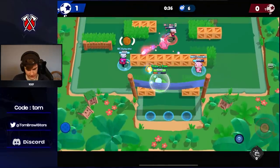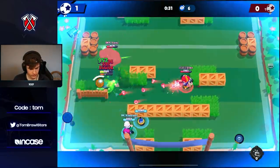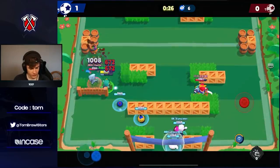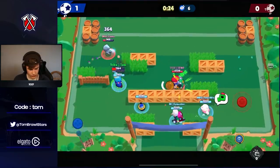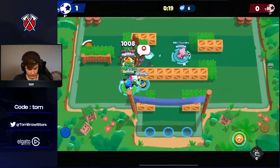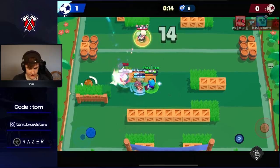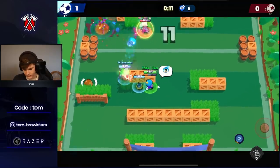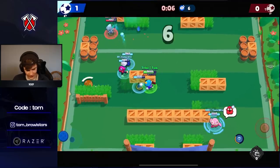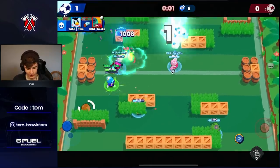Putting this down because Leon is gonna be on the left. There we go — we can just push this. When Leon gets that super we literally cannot do anything, but it looks like we actually dodged those shots pretty well. Leon going down. Pam is probably close to super so we've gotta be really careful we don't feed that. Looks like Pam is going down with 20 seconds left. Semantic is an absolute god — we should be good. Just gonna hold this Bull and that's gonna be the win. One more game to go.